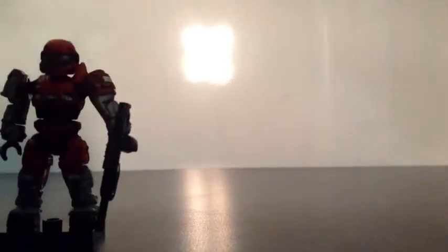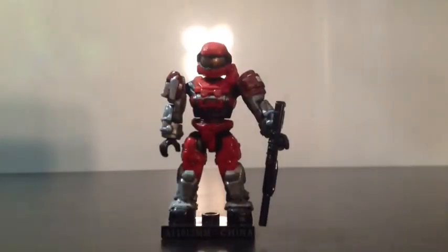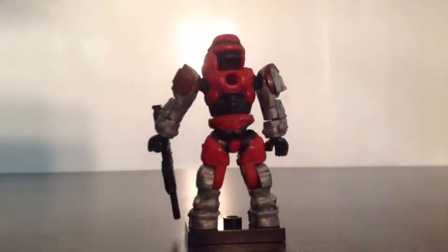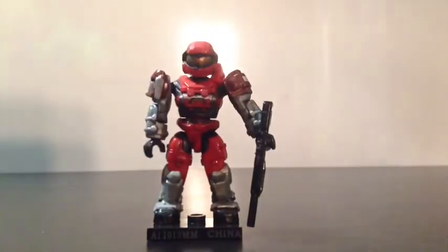Now for the ultra rares is the Red Grenadier Spartan. He's painted red for the armor, silver and crimson for the detailing, and gold for his visor. He has a peg hole in the back of his torso. Weapons and accessories include a black battle rifle and a display stand.